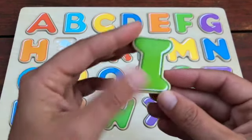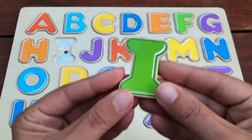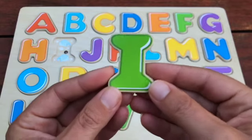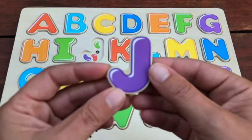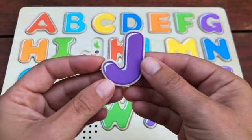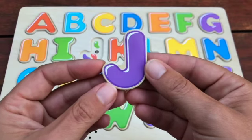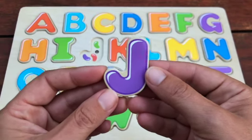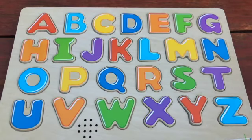Do you know what letter this green letter is? That's right, this is an I and I is for Igloo. How about this letter? That's right, it is purple, but what letter is it? J. Great job, J is for Jellybean.